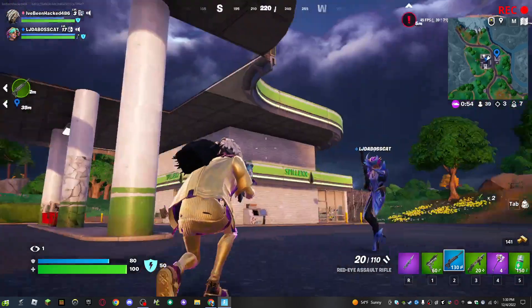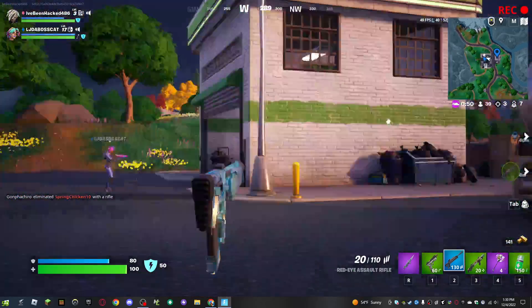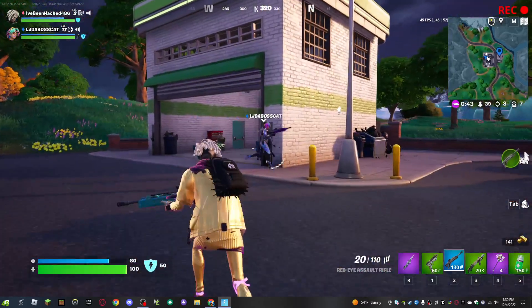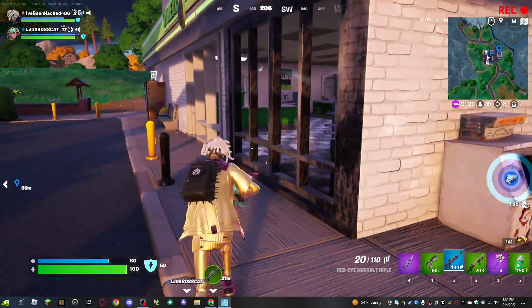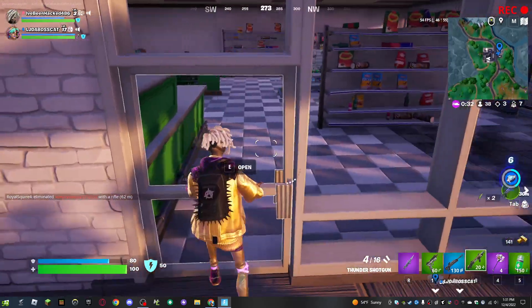The red-eye is a soul rifle - freaking amazing. It's a single shot so you gotta click, but you can also hold it down - you gotta deal with the recoil though. I have the slurp AR and the thunder shotgun.